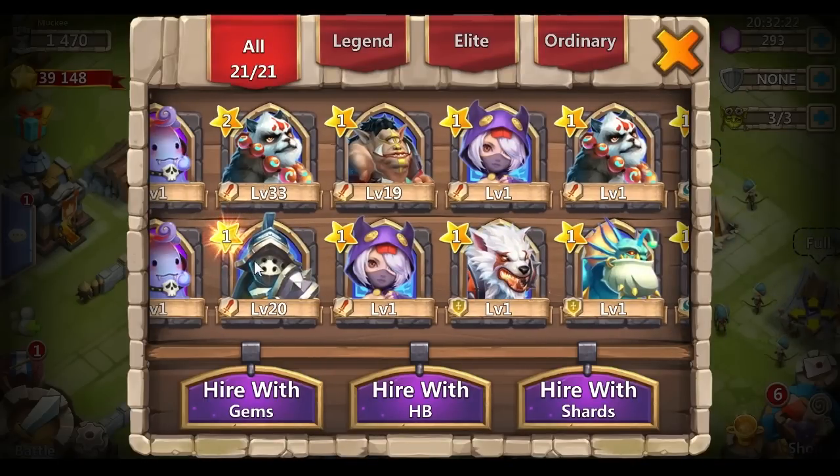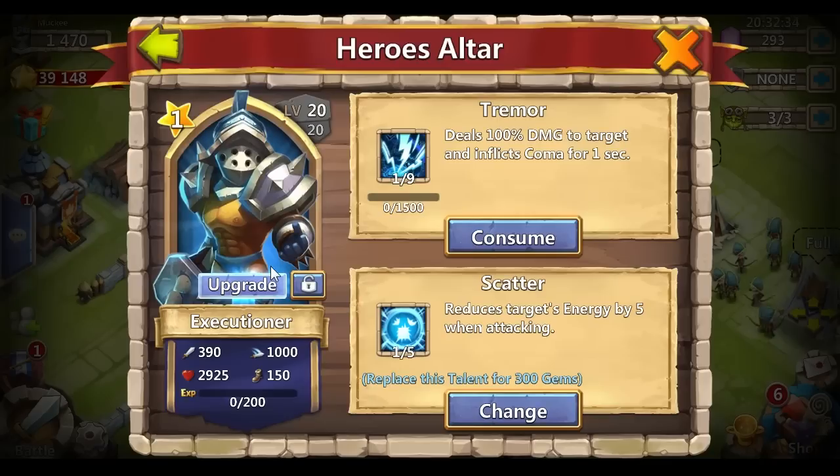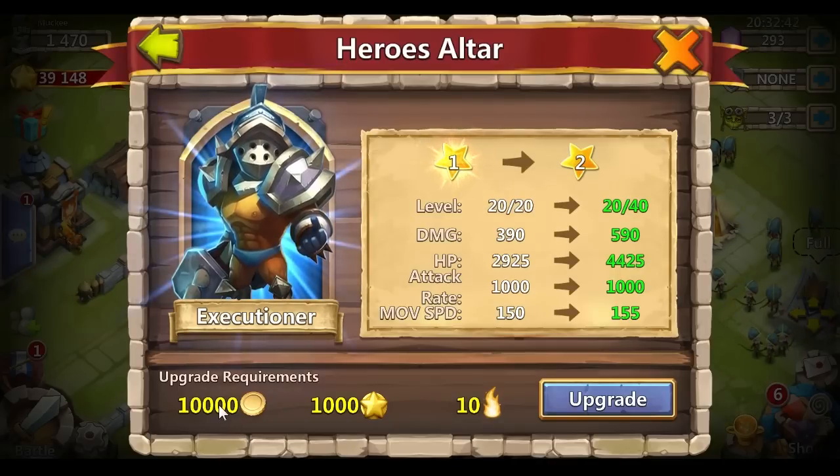Now I did unlock Executioner. What do I mean by invest? The little shiny star means he's a one-star hero, which allows him to go from level one to level 20 — then they just stop. You have to upgrade them. You click the upgrade button and spend gold, which is easy, and fires, which you get from dungeons. And then here it is: 1,000 honor badges. This is what slows people down because they don't have a good source of getting honor badges apart from the 50 per hour and from Here Be Monsters.